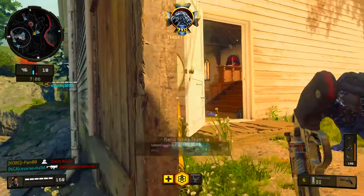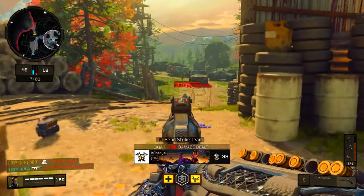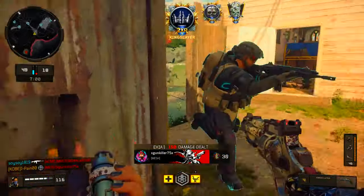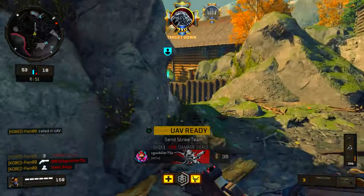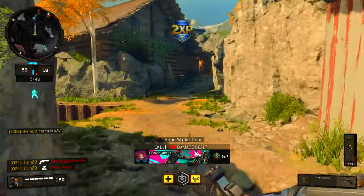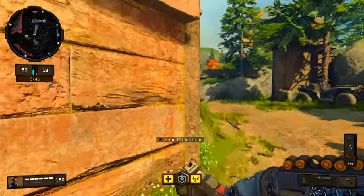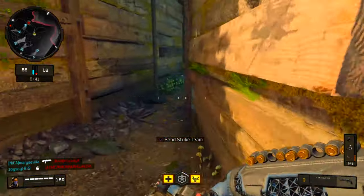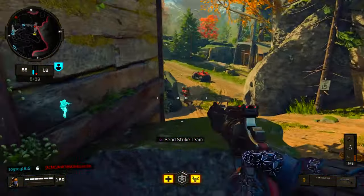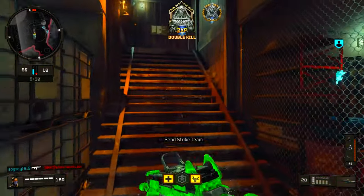Sit down. Annihilator time. Teammate got the guy up top. Somebody behind us — read the mini map, teammate. I don't know what weapon that is. Strike team pushing the back. Here we go — take our time. UAV. I like the momentum, this is good, classic Black Ops 4. It's only a matter of time before they get their specialist and start whooping my ass. That was a perfect grenade, teammate.